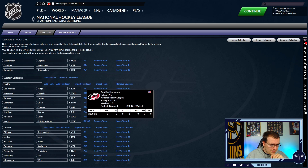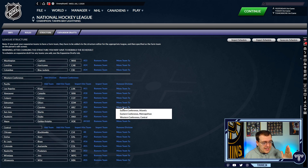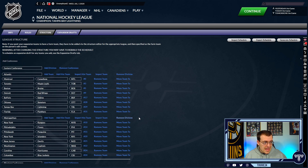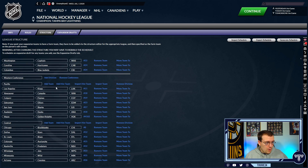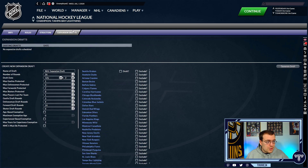What you're going to want to do next is go down to the divisions. Your first step for adding Seattle is to move the Coyotes — click 'move to' and get them over to the Central Division, because that's what's going to be happening in real life. Then, for the Pacific Division, you're going to hit 'add team.' Pretty much all you have to do is type in Seattle and Kraken, set an abbreviation of whatever you want, and you're pretty much good to go.